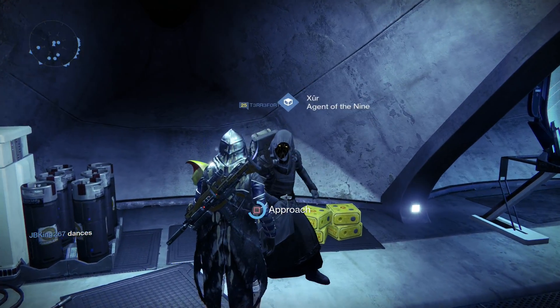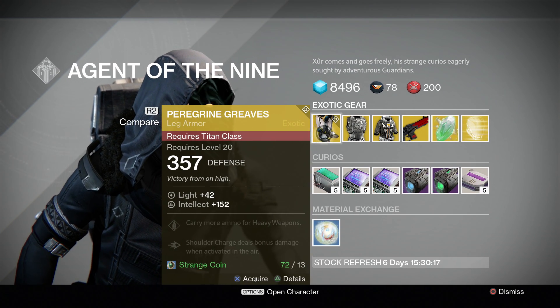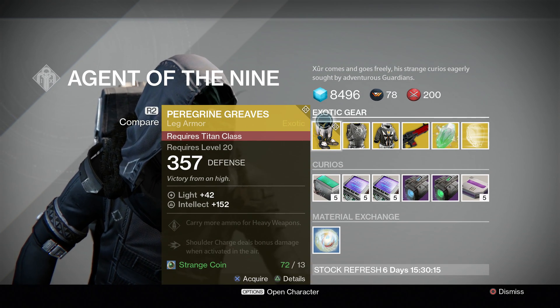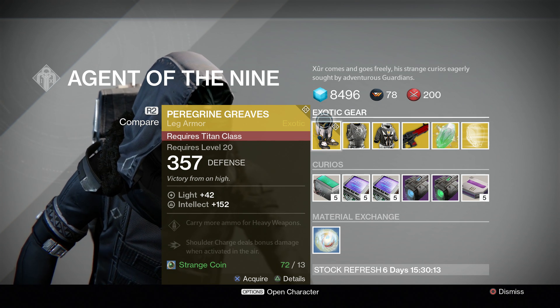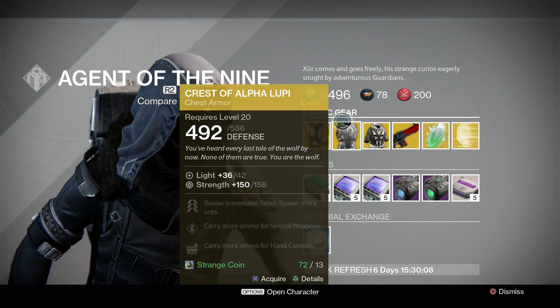The first thing he's selling is — Titan legs, whatever. They're called the Pedragram Greaves. They give you more heavy ammo. That's really good, that's really good.